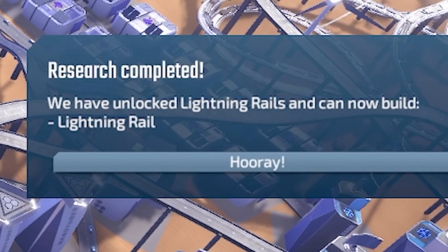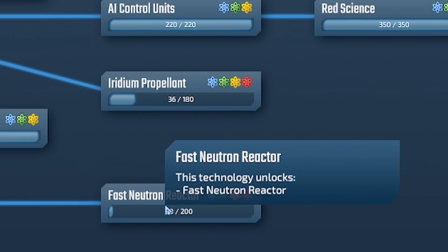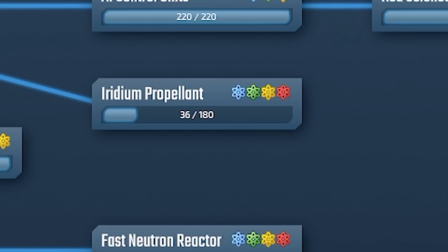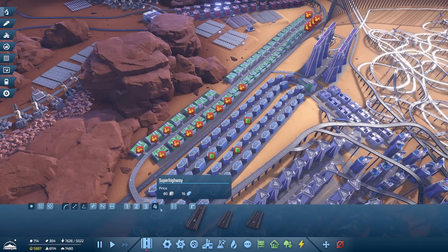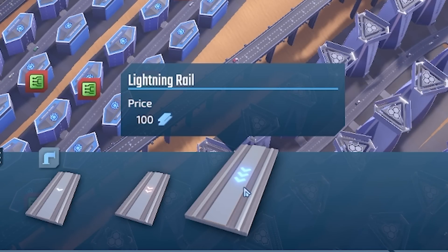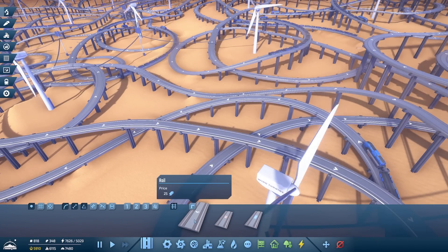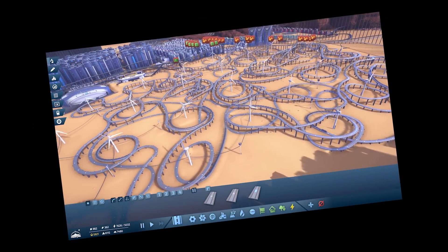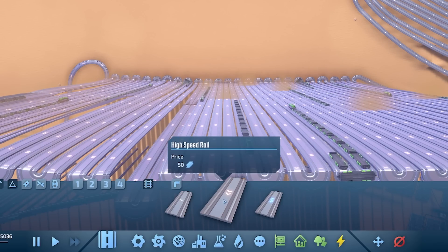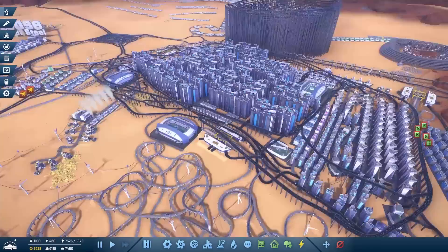Oh my goodness, look what we've just unlocked — the lightning rail! Which means we need to research something else while we're here. Lightning rail is done. We can either go for a fast neutron reactor, which I guess will give us power — but I think we need iridium propellant first, so I better do that. Meanwhile, in this tab down here if we go to rails, it's got three blue arrows — that means it's super fast. So perhaps I could upgrade some of these railways, because these are only the single rail. If we were to upgrade them to lightning rail, imagine how quick this could be — it could actually be useful again. Because look at this wall of death — all the trains have literally got no cargo on them. It's absolutely useless.